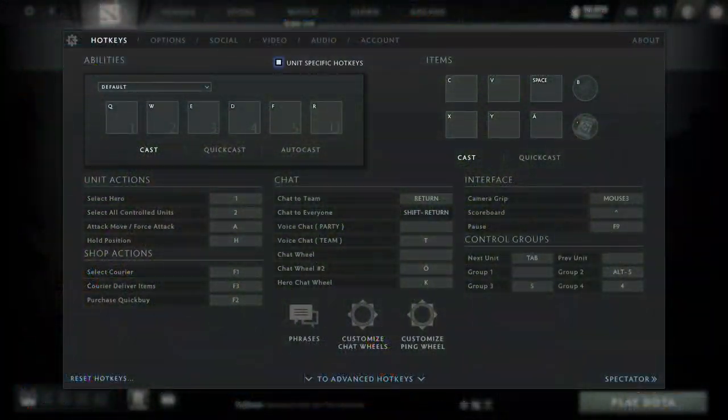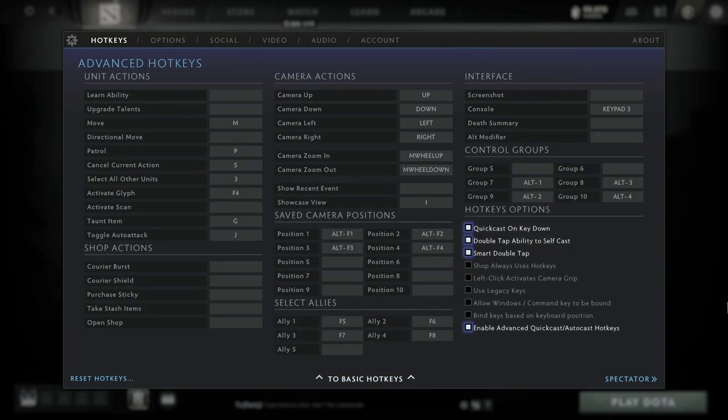Now we will take a look at the control groups that are recommended to play Brood. There are three main hotkeys you need to play the hero. First is Select Hero, which selects Brood itself — for me this is on one. The next one is Select All Controlled Units, which selects Broodmother, all spiderlings and illusions you have — for me this is on two. The last one is under advanced hotkeys called Select All Other Units, which will only select your spiders and illusions but not the main hero itself.